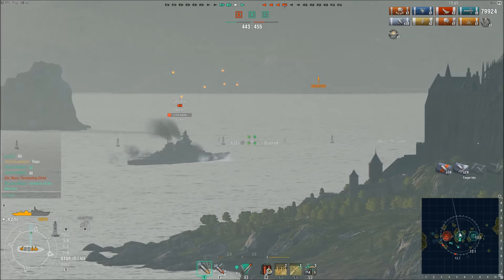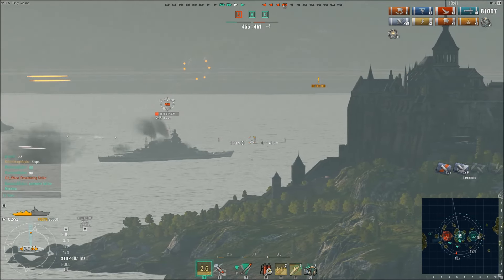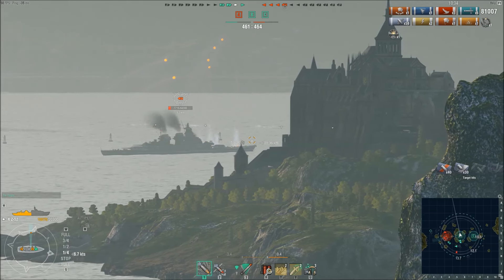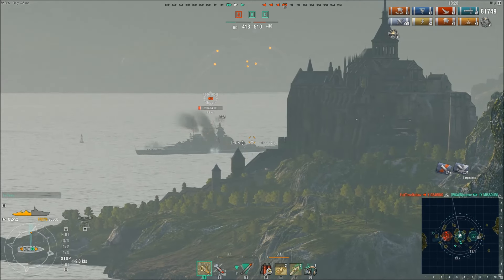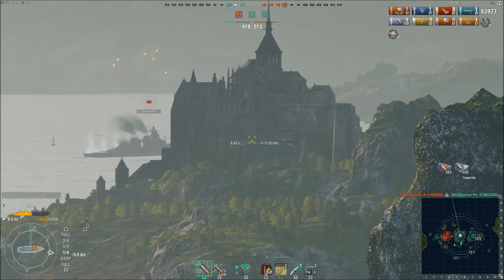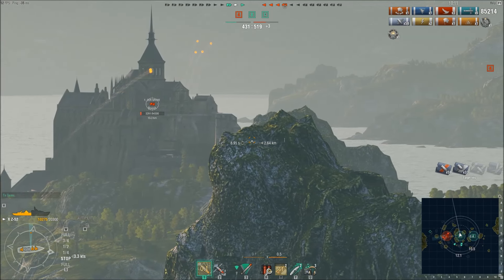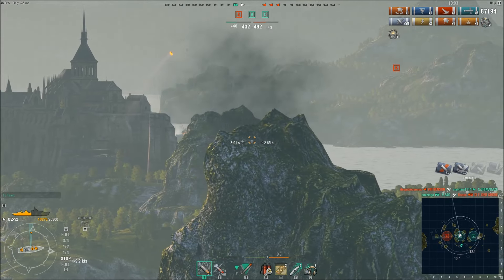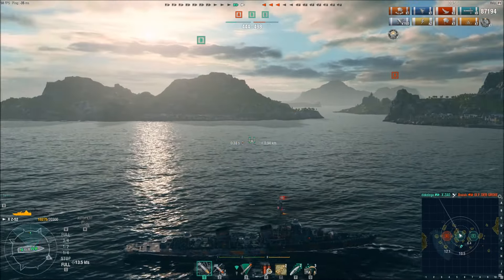Storm Surge continues with a relentless rate of fire, and the rate of fire on the Z-52 is fantastic — I honestly compare it to the Gearing because it's got that fast of a reload. Of course the Gearing's shells do go further if you spec it right, but I like the gun arcs on this ship. Surprisingly, because of the way the islands are situated, he is actually firing undetected, which is even better. Storm Surge is having a difficult time setting fires — personally I have Demolitions Expert on this ship because it is so difficult to set those fires.